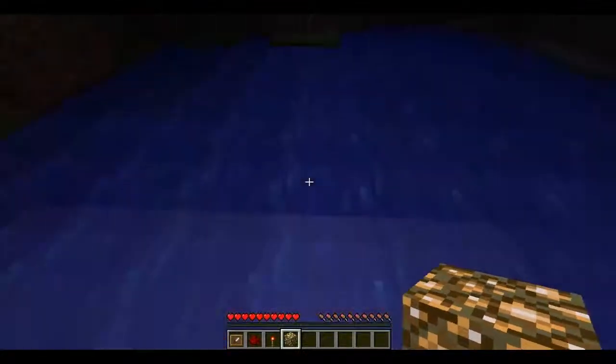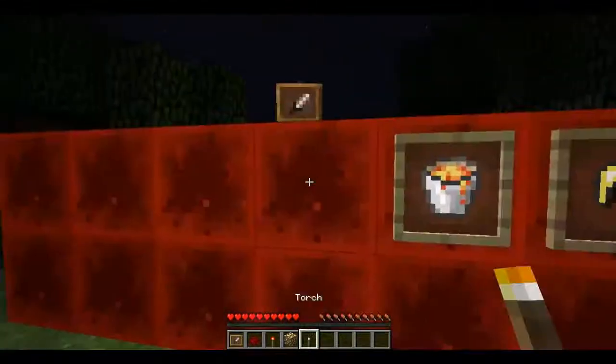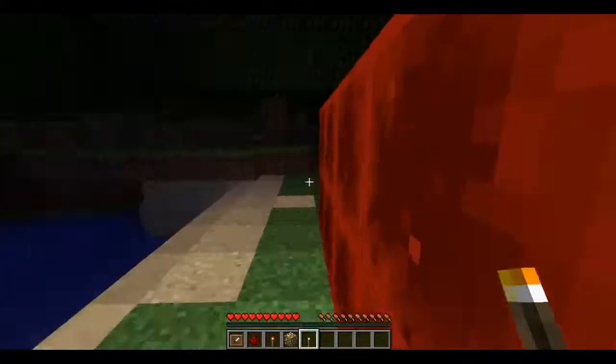Next we have glowstone. This one's pretty bright. Glowstone has a useful property where you can actually use it underwater, but I'll get into that in a moment. Next up are torches — this is the brightest you can get with a held item.